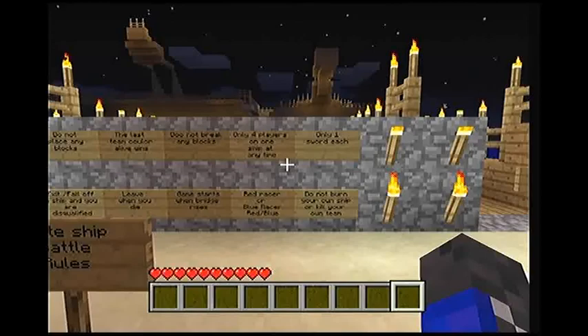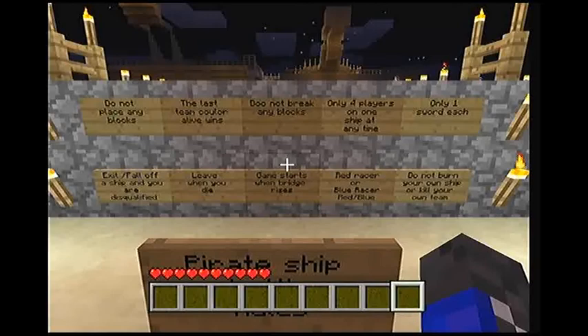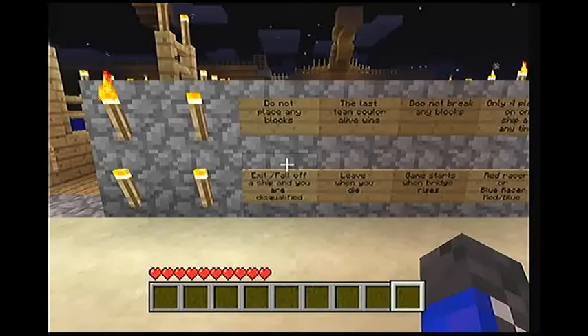So the rules are: only one sword each, do not burn your own ship or kill your own team, only 4 players on one ship at any time, red racer or blue racer indicates red or blue. Do not break any blocks, game starts when the bridge rises. The last team colour alive wins, leave when you die, do not place any blocks, and if you exit or fall off a ship you are disqualified.